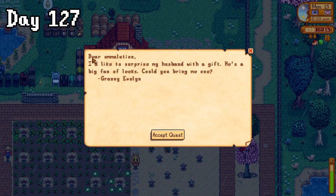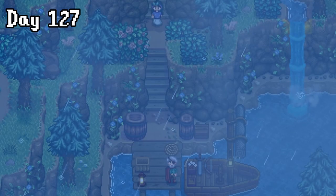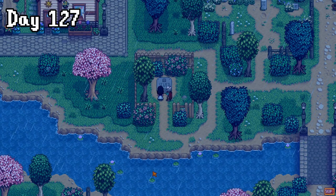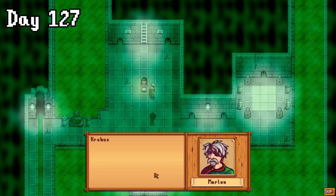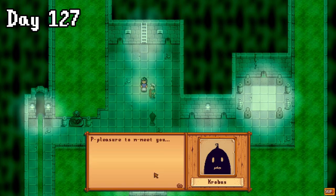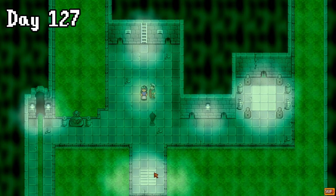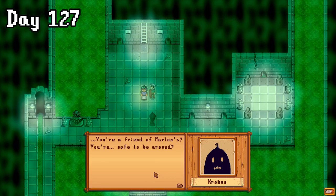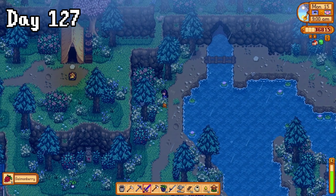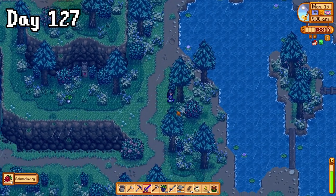On day 127, I woke up with a mail asking for yet another leek for George, but annoyingly I didn't have one. When I went out to hunt for one, I got this new cutscene with Marlon. He took me to the sewer so I could finally get in there for the first time to meet Krobus. This would explain my confusion in the last episode where I couldn't figure out how to get into the sewer, because in the expanded version he needed to have completed the community centre first. I loved this deviation — this cutscene was really super cute and is actually one of my favourites. I realised now that it was salmon berry season, and I wanted to focus on foraging as many berries as I could, whilst on my berry rounds I dealt with loads of quests.